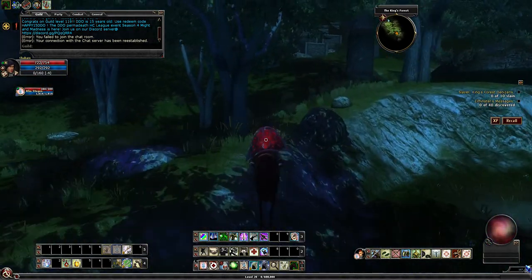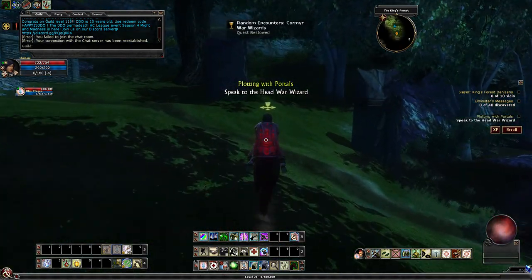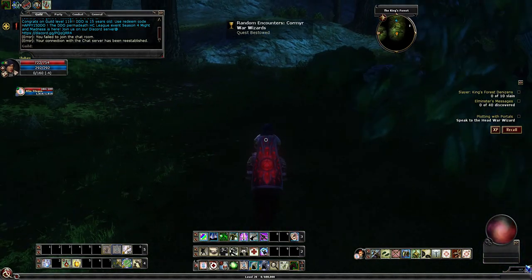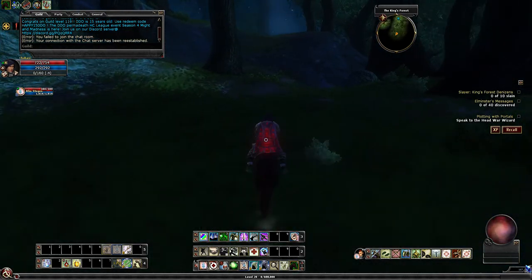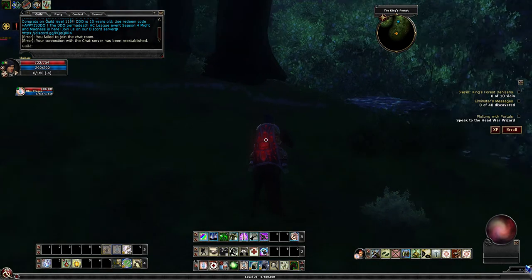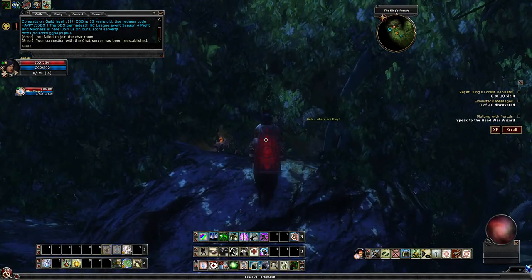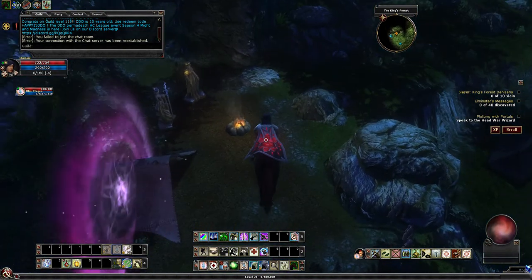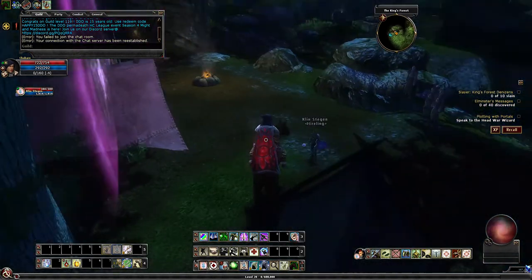Past the temple — these are landmarks you can use to kind of guide yourself. There's a random occurrence of something over there. Maybe I should do a video about random occurrences as well, because a lot of these do proc up where the Grim procs. Let's see — it says 'speak to the head war wizard.'